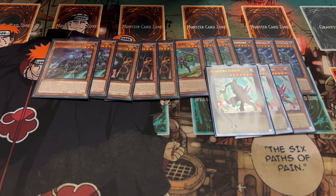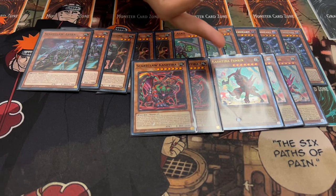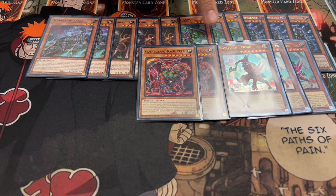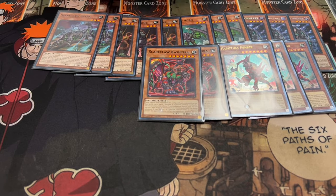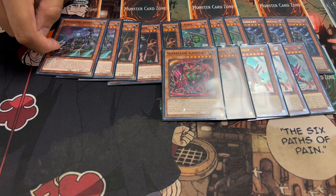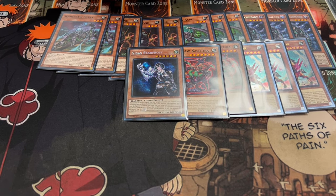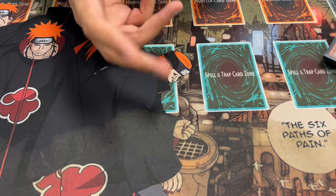For the honorary Scareclaw monsters, we're playing three Fenrir and two Scareclaw Kashira. Fenrir is insane in this deck because it searches Kashira, which is a searcher for Scareclaw cards. Kashira can attack while in defense position and negates effects of monsters your Scareclaw monsters attack. I like two Kashira because in this deck you have so many different banish targets and it's a good side-out going second. Lastly, just one Visa Starfrost as a tuner — pretty standard for Scareclaw players.